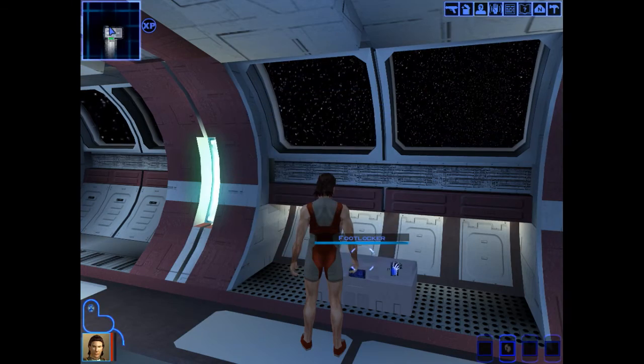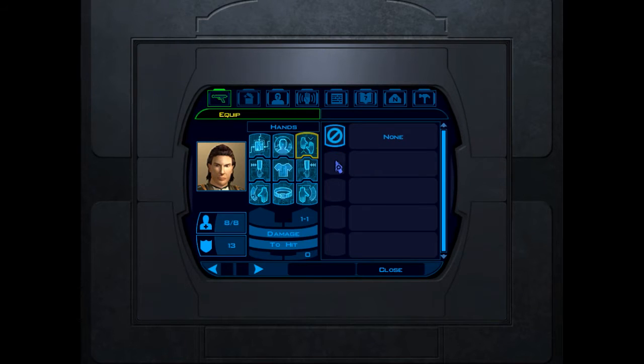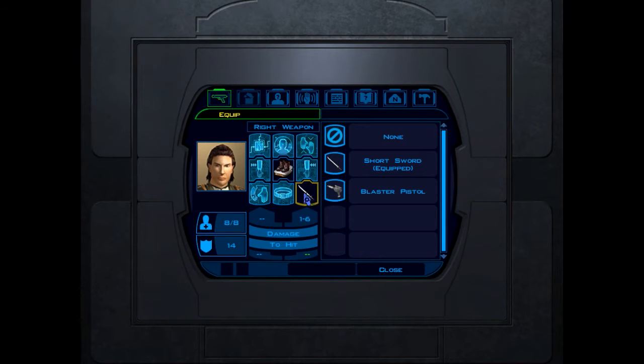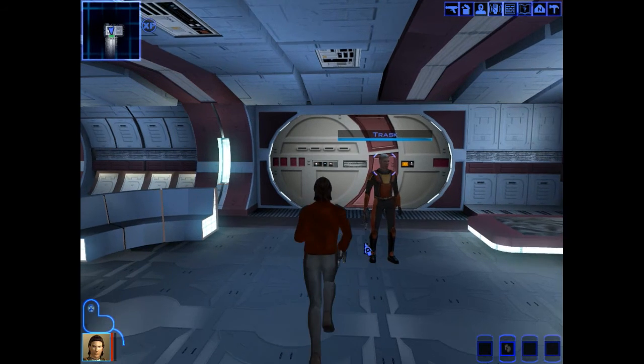We're getting all of our stuff, and we got 50 XP of the first thousand we need. Let's equip our stuff. We have clothing, a short sword, and a blaster. You can't equip it while an incompatible weapon is in slot — so I can't dual wield them. I'm going to focus on the blaster over my sword. We also have some medkits. I'm going to be probably turning off tutorial stuff.